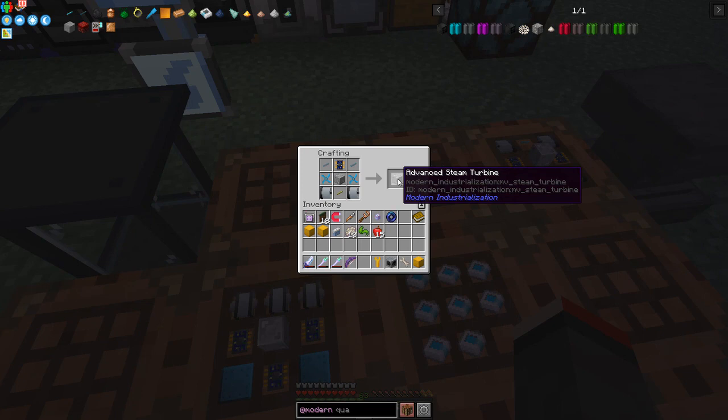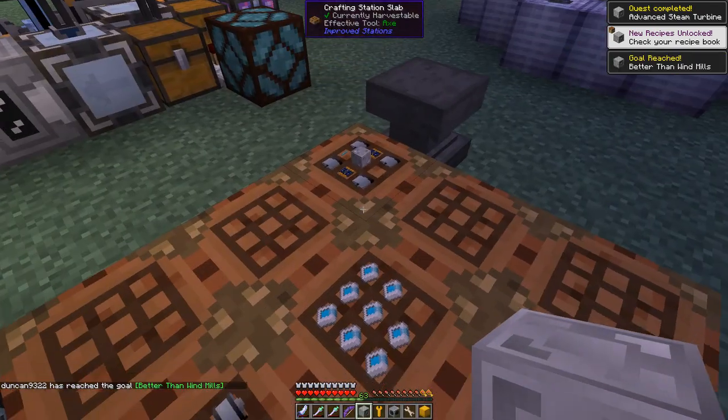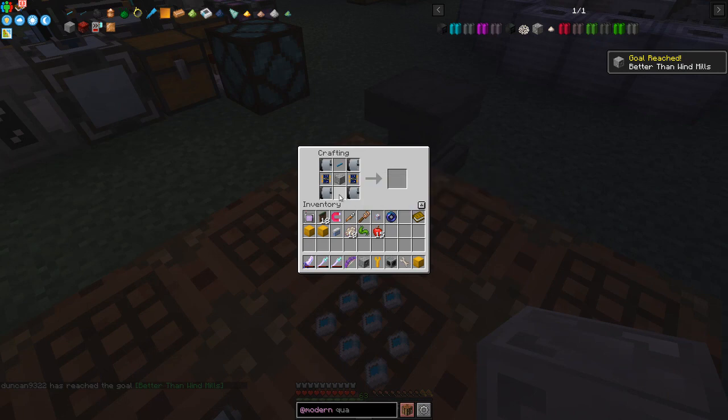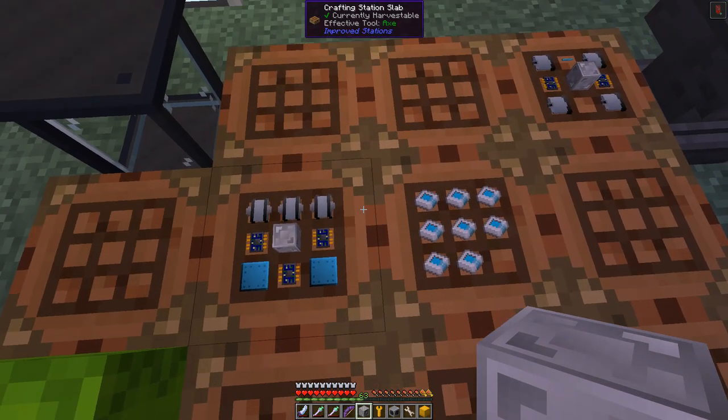If you press shift under the advanced steam turbine it says ID: Modern Industrialization MV steam engine - so MV means it's medium voltage. We've got to do medium voltage to connect stuff out of here. This machine here is the electric quarry. What we need to do is put the actual quarry in there - if I look here the recipe for the electric quarry is to put the steam quarry in it. We'll go and get that in a second, but it's night time so I'll have a quick sleep.